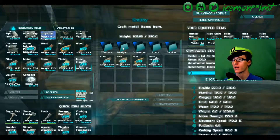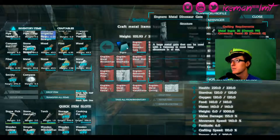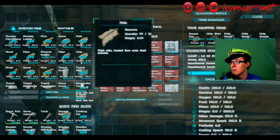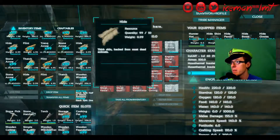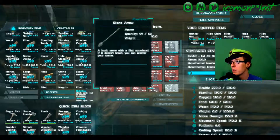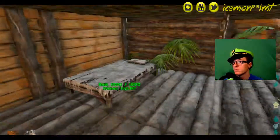Next one — what we got? Metal structures: metal doors, catwalk, ladders, all sorts of fun stuff. Cementing paste — oh, I know I have this, I knew I had this. Where's my cementing paste? I might have to just make some more real quick.